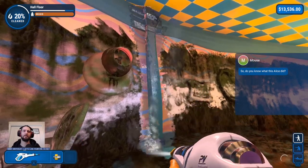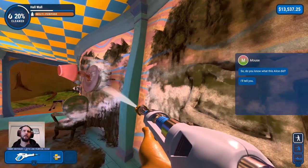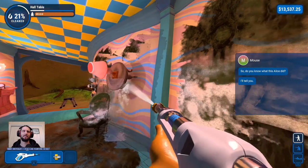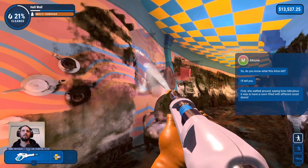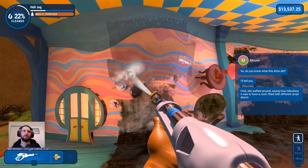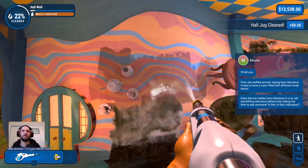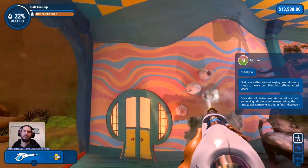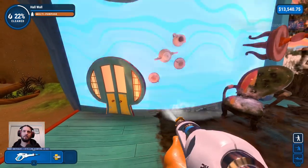Who thought this Alice did? I don't, but I'm sure you're going to tell me. Mr. Mouse. I don't remember the mouse — I remember it was the Hare, the March Hare. First she wafted around, saying how ridiculous it was to have a room filled with different-sized doors. I mean, it kind of is, to be fair. Did she not realise how ridiculous it is to call something ridiculous before even taking the time to ask someone 'is this in fact ridiculous?' Good scientific principles — always establish your baseline before drawing conclusions.